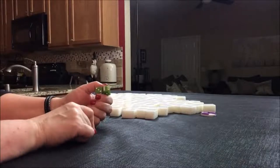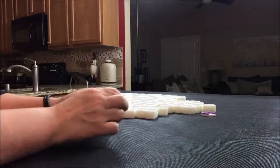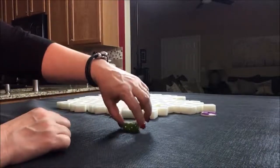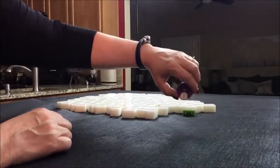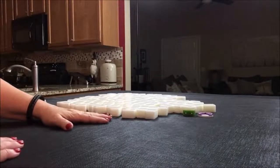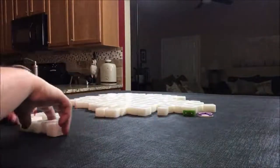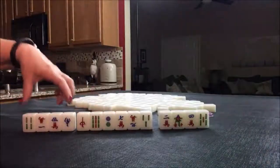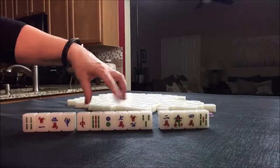Counting around the table, this would be east seat, or the dealer. So I'm going to put a 1 up on the dice. We're in east round, east seat, so we'll get 14 tiles — four on each side, six in the middle. That's what we need.